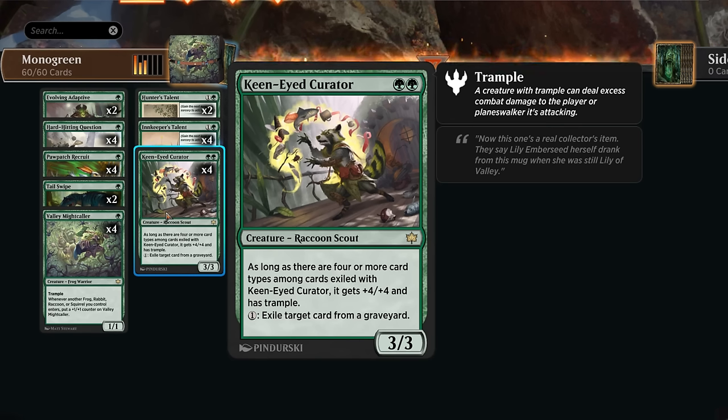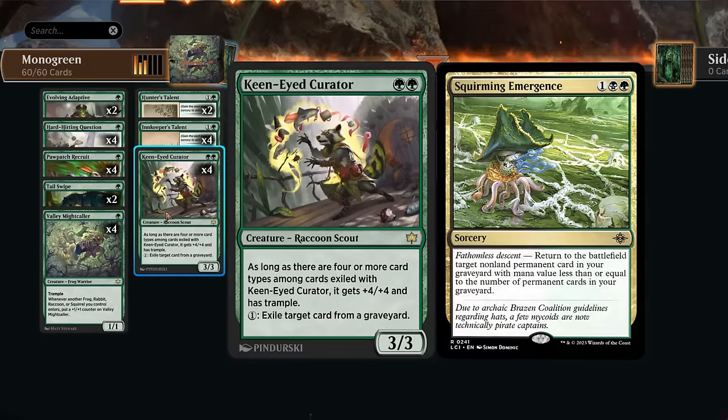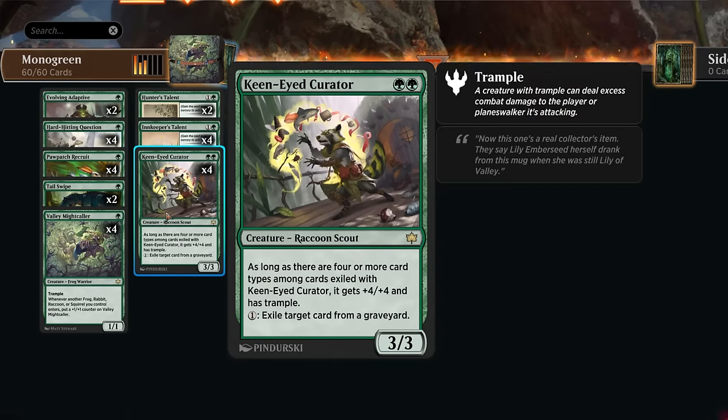The Curator also gives us access to a bit of graveyard hate — we can pay one mana to exile a target card from a graveyard. If graveyard strategies start becoming more popular as a way to fight the Boros tokens deck, having some main-deck graveyard hate is always nice. It can maybe stop the various Squirming Emergence decks or other reanimator strategies. And as long as there are four or more card types among cards exiled with the Curator, it gets +4/+4 and trample.